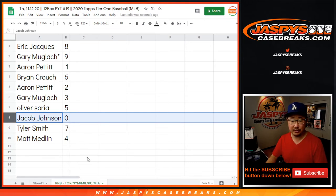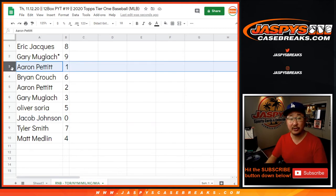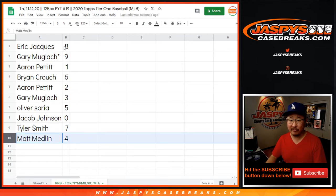Now, Jacob, with that zero, as you saw in the description, you'll get any and all redemptions for those teams down there, including one-of-one redemptions. But Aaron, you'll still get any live one-of-ones. Tyler with seven and Matt with four.